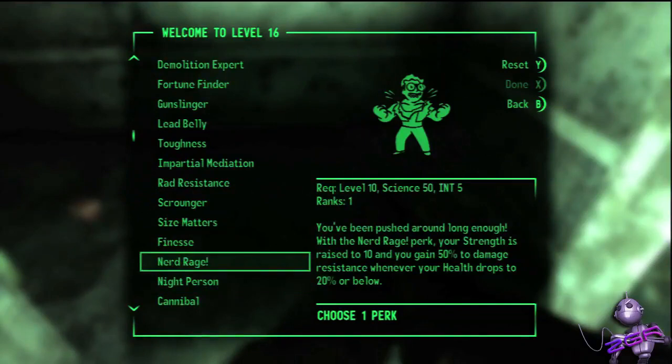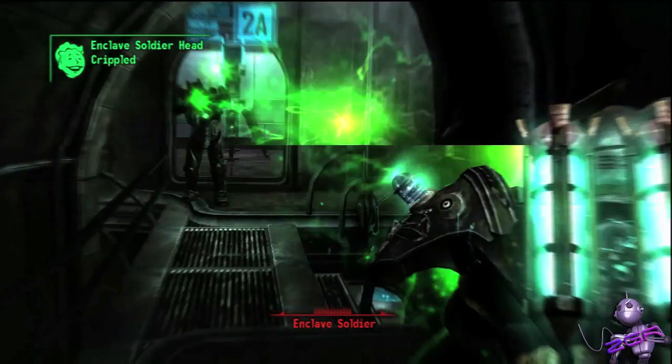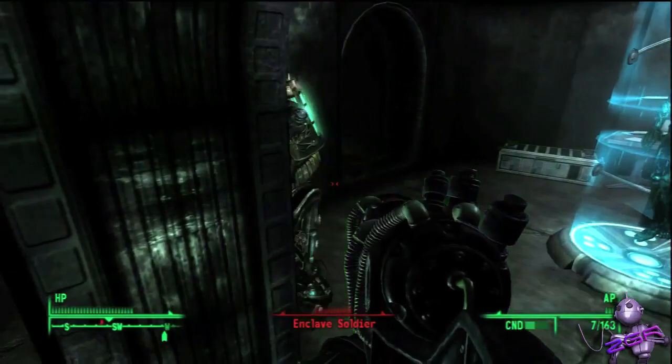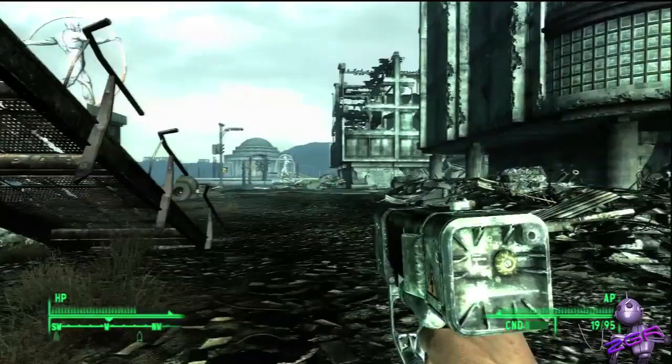Something unique to the title is the Vault-Tec Assisted Targeting System, or VATS, that allows you to essentially pause real-time combat and aim at various parts of your enemies. Each shot will burn action points based on what weapon you're using, and then you'll watch a series of bullet-time action sequences as the computer executes your aimed shots. Each limb of both you and your enemies has a certain amount of health, and when that runs out the limb becomes crippled, imposing a status ailment of some sort until a Stimpak is used to repair it.